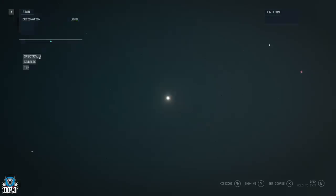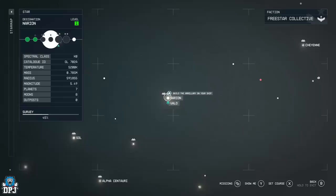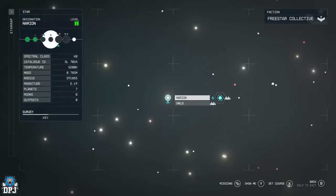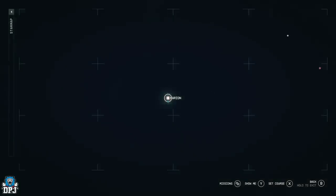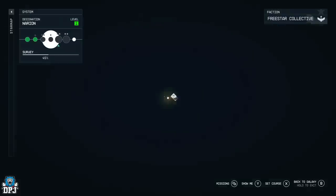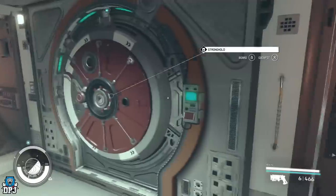It takes place right here. Go out to the universe and you want to come to Nerion, which is literally right by Alpha Centauri. Come in here and go to this space station called the Stroud Eckland Star Yard. You'll have to fly to it and dock. Once you board the space station, you'll start right here.